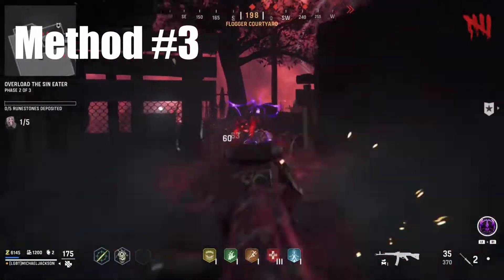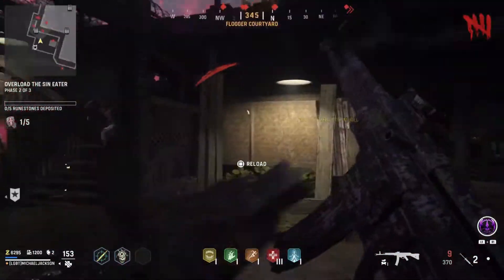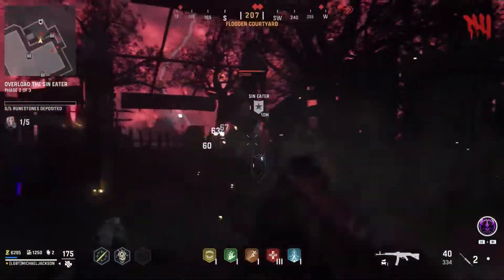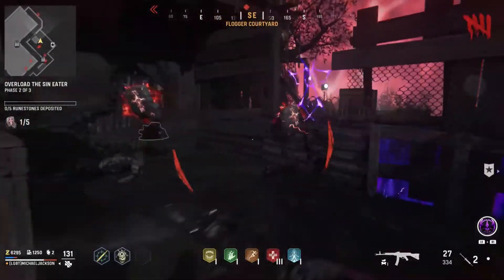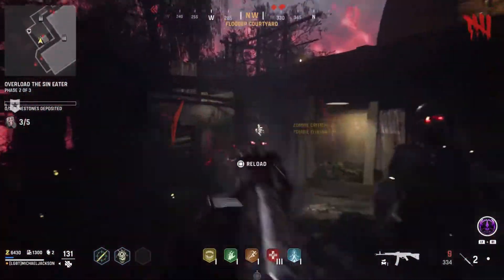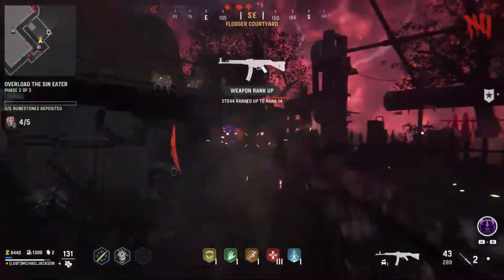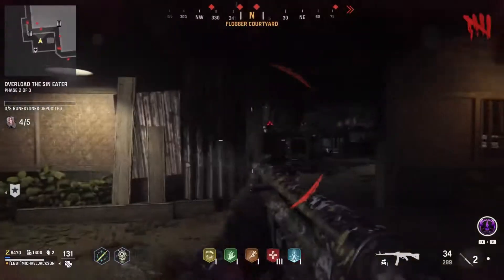Our third method is similar to the previous one. You're going to need to activate the harvest objective. This is probably the most effective method on this list. So you're going to want to play through the objectives normally, feed both of the sin eaters, but you are not going to fill the final one. With the final sin eater not being filled, you can continuously kill the never-ending zombies that spawn in.